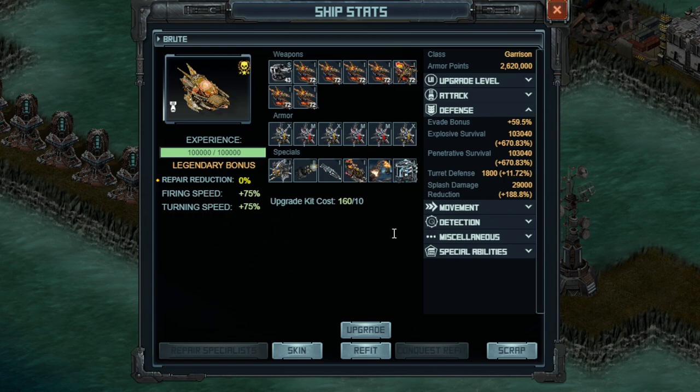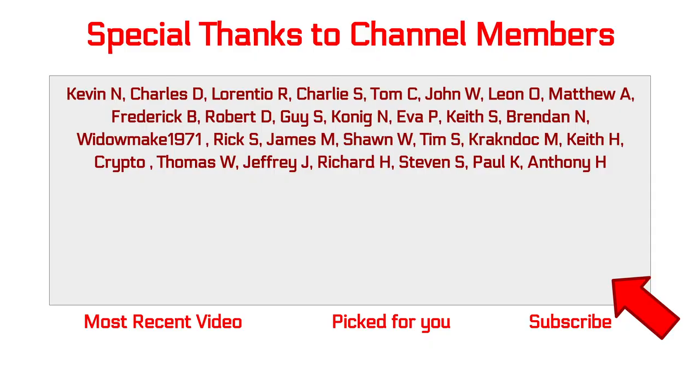That is my Brute build update. I'm doing ships up to U2 — first ship to U2, second ship to U2, third ship to U2. Don't wait at U1, don't bring something to U3 unless you have tokens, or everything else is done, or both. With that said, thank you to all the folks whose names appear on screen now — all these people are helping make these videos possible. You can click the join button below the video. Until next time, this is Derpy signing out, helping you be a better pirate.